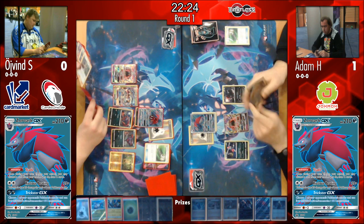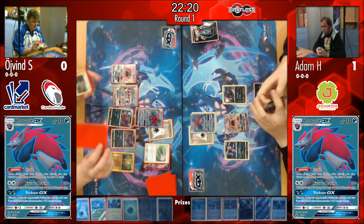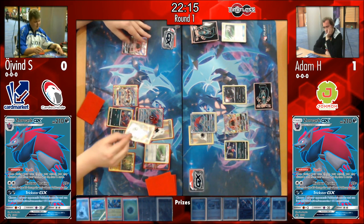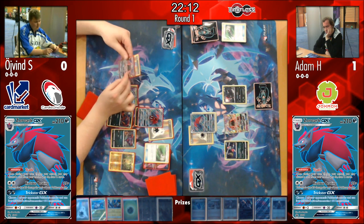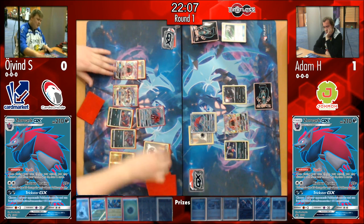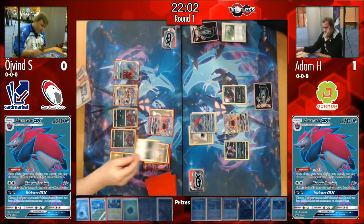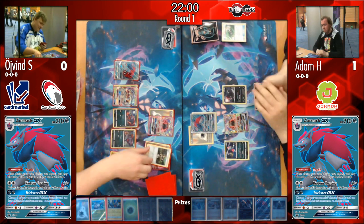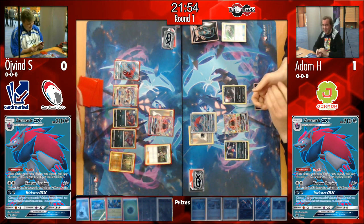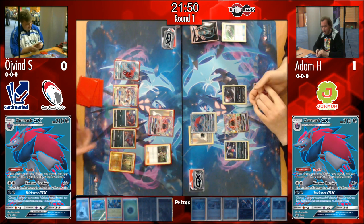Adam is in a situation where two cards isn't enough — he needs more than two off a Mallow to get back into this game. He retreats the Zoroark and puts up Tapu Lele, optimizing the Energy Drive attack that people often forget about. Tapu Lele not only has a great ability but actually a very strong attack, making it a good secondary attacker in many decks.